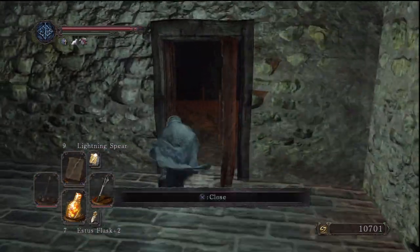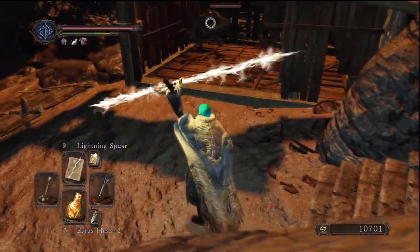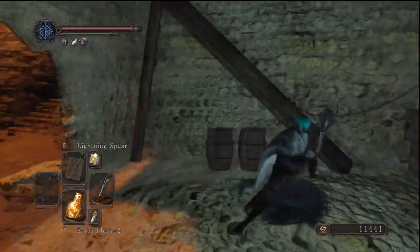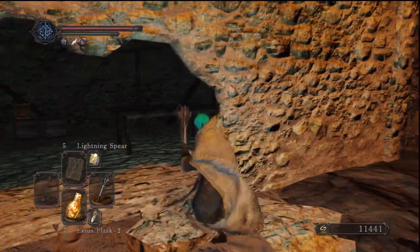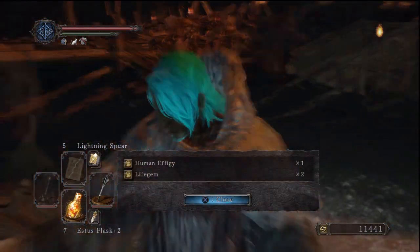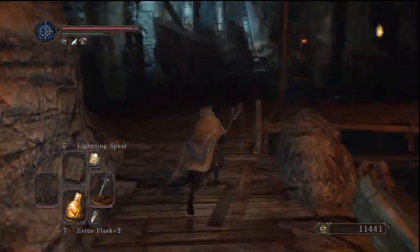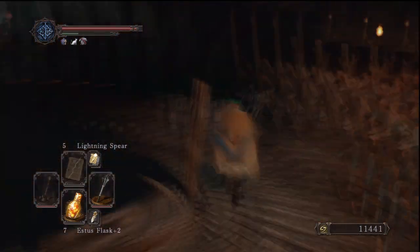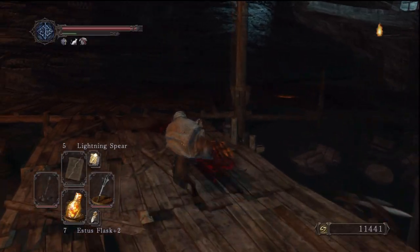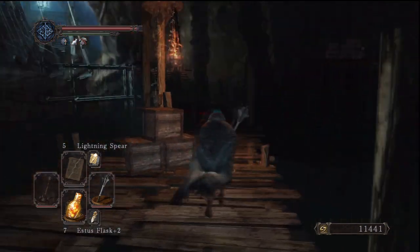That's pretty much all there is before the boss battle. There's going to be a human effigy a bit further down. One more NPC I'd like to talk about before going to the boss battle — down here in the water on this tipped-over boat there's going to be a human effigy and three life gems. Before fighting the boss, we're going to come over to the right and talk to this guy — if you've got enough intelligence he'll talk to you, reinforce your pyromancer flame, and teach you a few spells. I think he goes back to Majula if you talk to him enough.